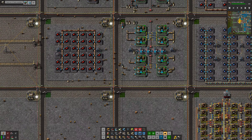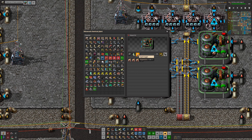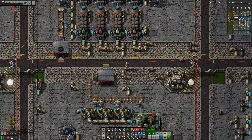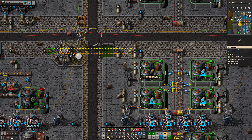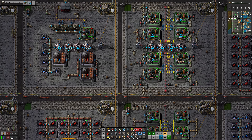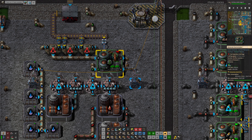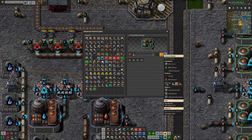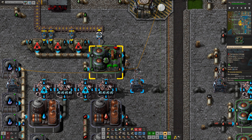Then back up at the opposite end, we take all this solid fuel, we take in kerosene and liquid oxygen, and produce the rocket fuel — that's that half of the build. The light oil and heavy oil go straight down. The kerosene mostly gets sent over to the solid rocket machines, and whatever's left over after that is cracked down to light oil.